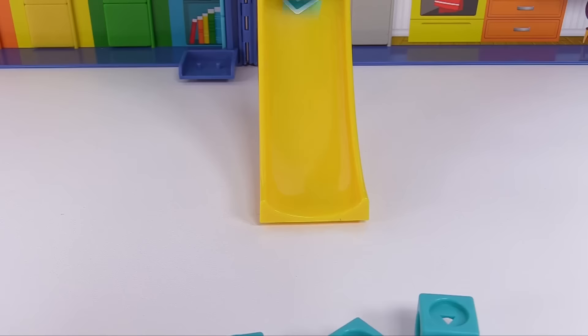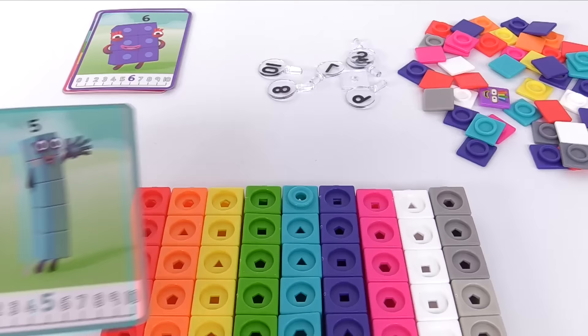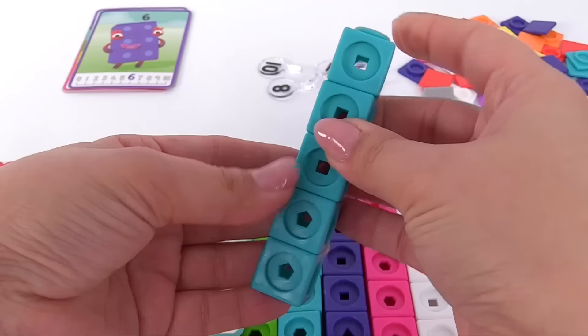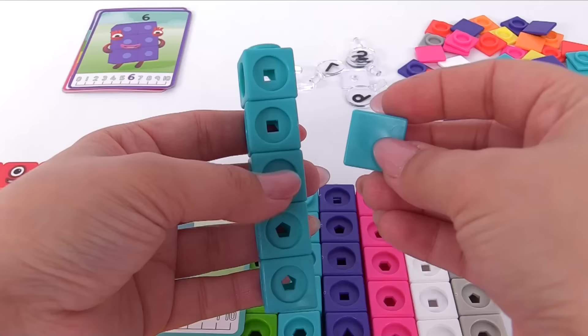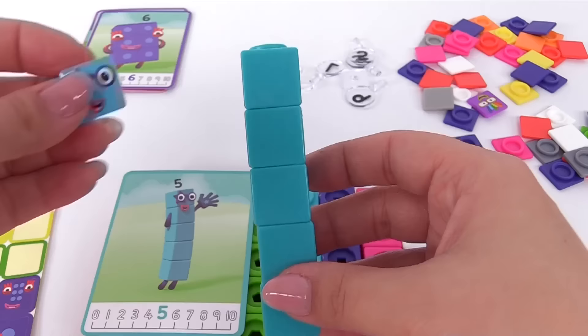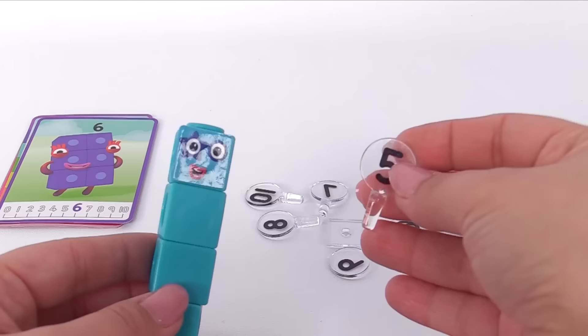How many blocks came down the slide? 1, 2, 3, 4, 5. Here's number 5 as a guide. We'll just stack these blocks, one on top of the other. Now we'll add some flop pieces. And now number 5 needs a face. Let's add it right up top here. And all we need is the number 5 that goes up top. Number 5 is complete.